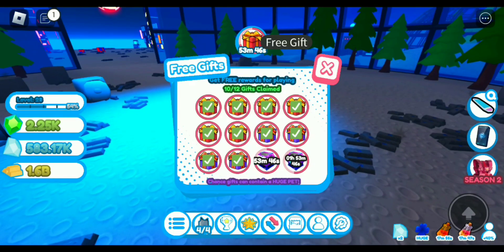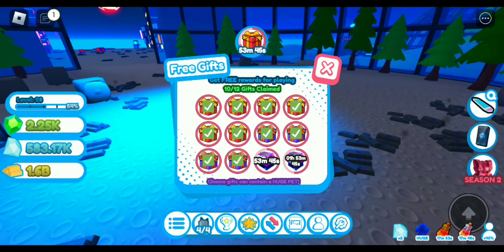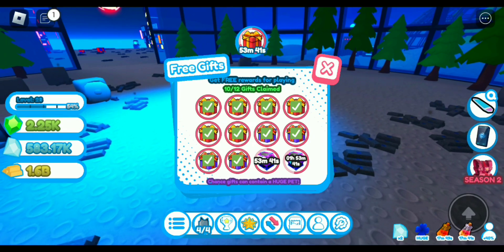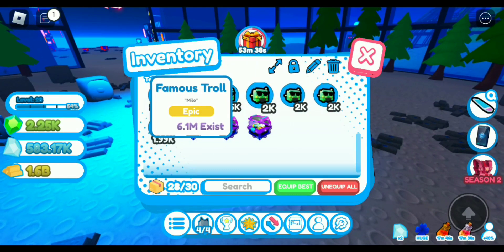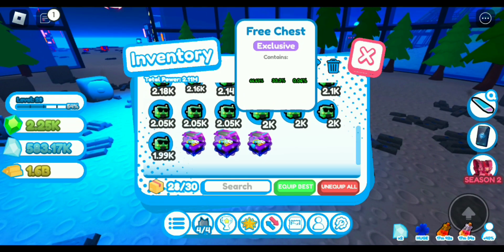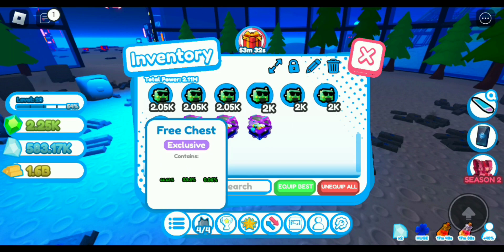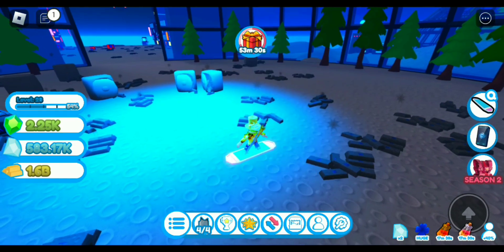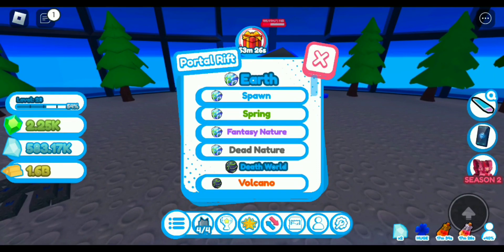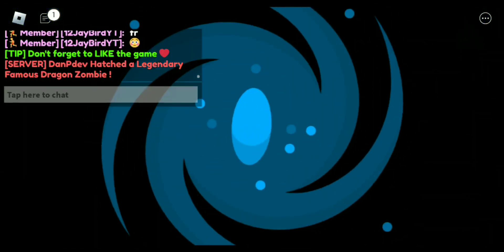From the free gifts — those last two gifts you see there — you can get two free gifts which appear in your inventory and they have a chance of containing a huge. We'll open those at the end. We've unlocked everything and bought a few game passes.